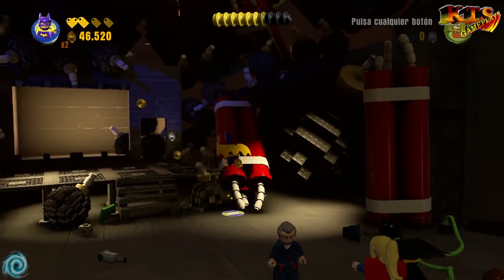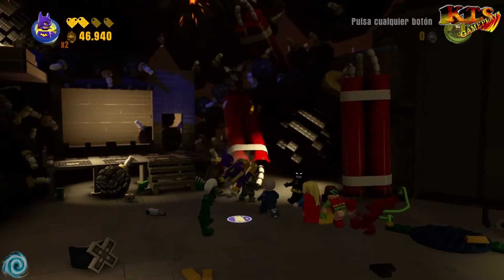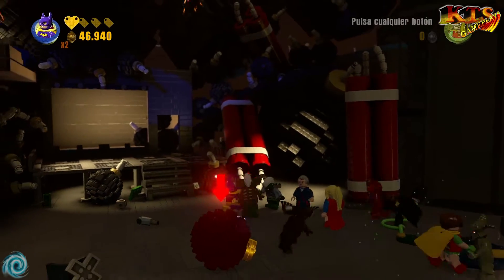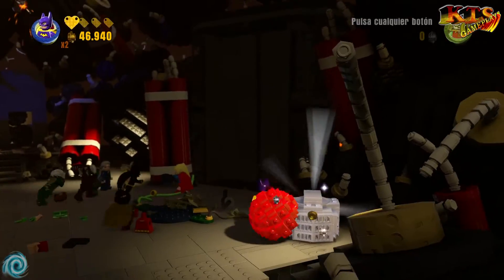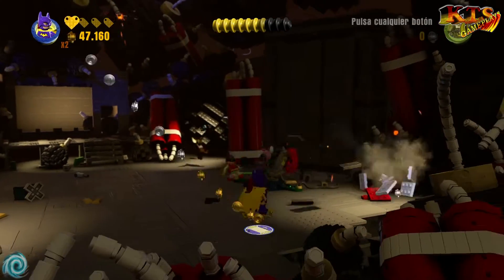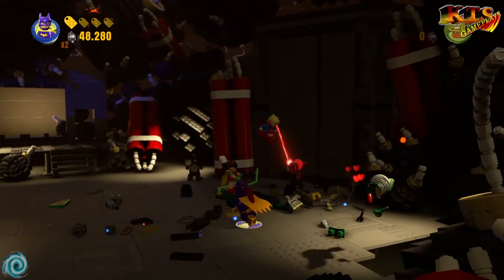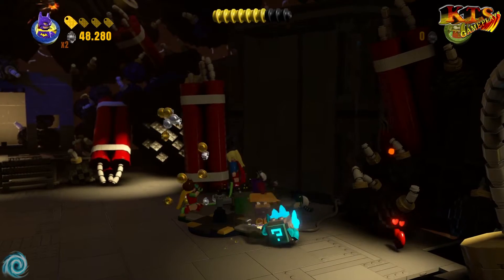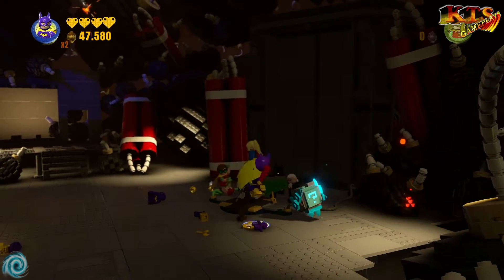Vamos a aprovechar para coger moneditas por aquí. Aquí vienen más gremlins, está lleno. Aquí está la bomba, vamos a subirnos de nuevo a la bomba. Y kaboom. Perfecto. Ahora vamos a acabar... ese lleva la chaqueta de Batman, así que quería ser fan suyo. Vamos a ver de qué va esto. Había un... Genial. Vamos a acabar con él.